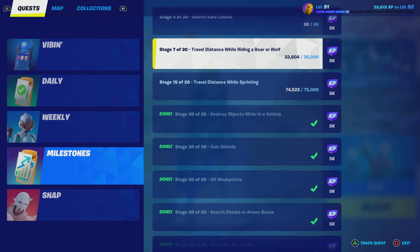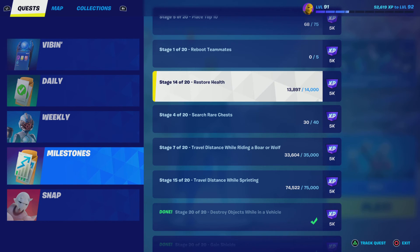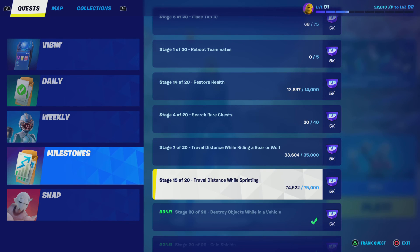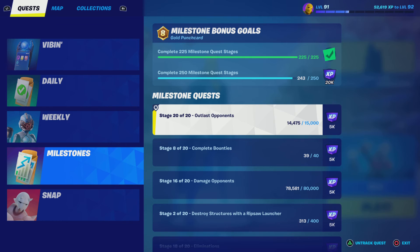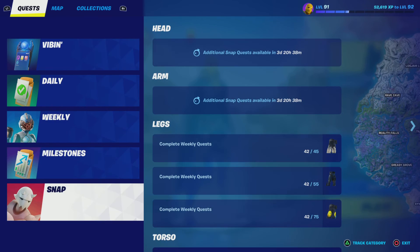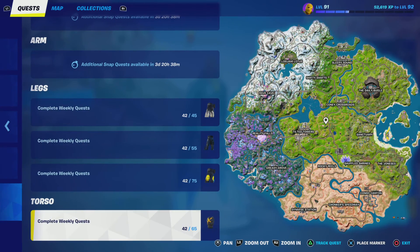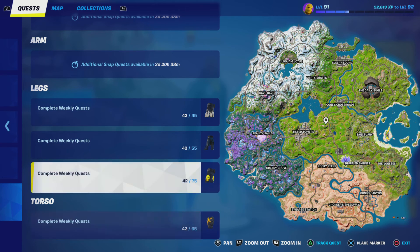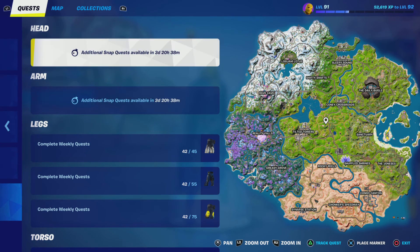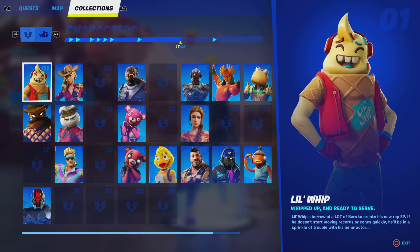This one says 15 out of 20, 7 out of 20, 4 out of 20, 14 out of 20 — this one I'm probably not going to get because it's probably the hardest one in my opinion. You can just do what it says, and you'll see at the top if I get seven more I'm going to get 20,000 XP plus 5,000 each one, so that's really good. I recommend doing these. The Snap quest won't get you any XP — all it does is get you styles.